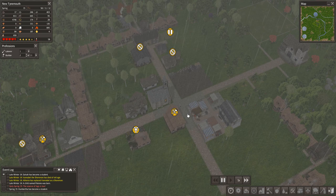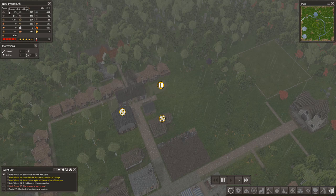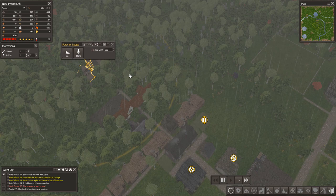Greetings and welcome back to New Tynemouth. My name is Tobel. It is the spring of year 15. We've got a couple of problems facing our small village and colony. We have a shortage — or a soon-to-be shortage — of clothing, and we have a shortage of logs.